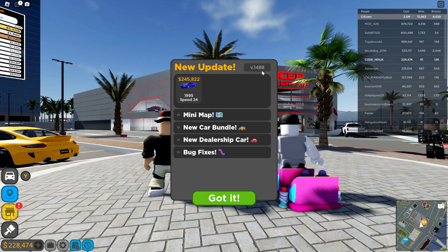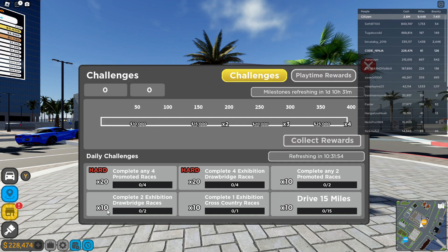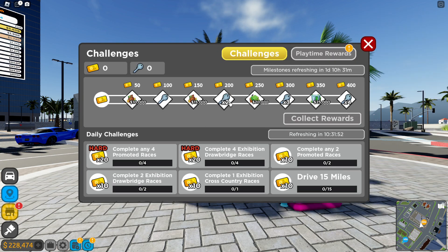There's a new update, fee 1488. You got a brand new car — the 1995 Speed 24. We got a mini map — wait, they added a mini map! New car bundle, new car, new dealership cards. And we got a battle pass — what is this?